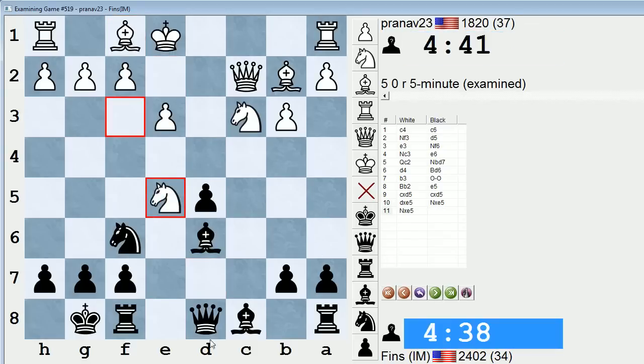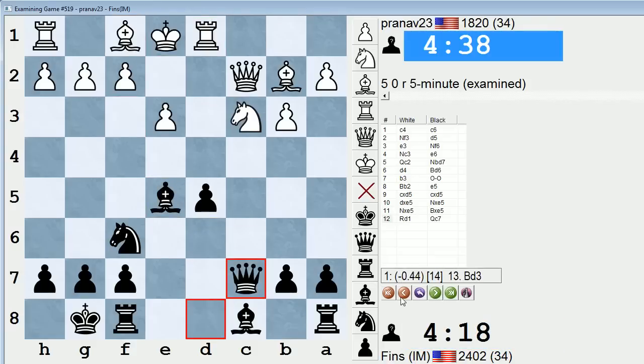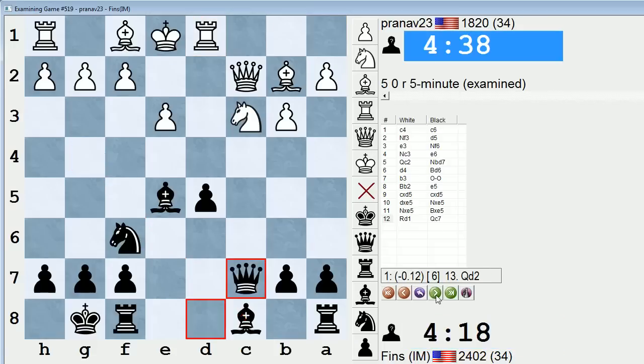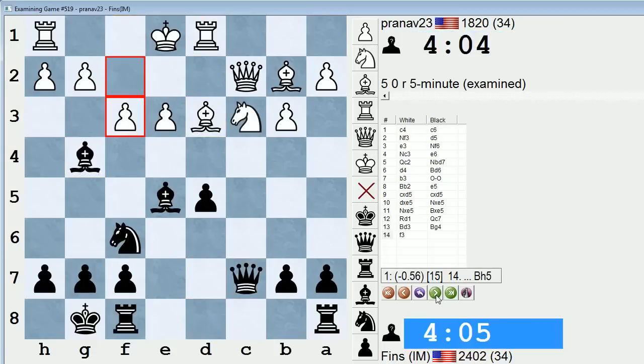But he took on e5 — let's start up the engine right about here. I took with the bishop, rook d1, and now queen c7. It's probably just the case that he can't really afford to play this rook d1 move. He needs to get castled; he needs to play his light-square bishop out and start getting his king to safety. But I went queen c7 — bishop g4 even here makes sense. Queen c7, he played bishop d3, bishop g4, f3.